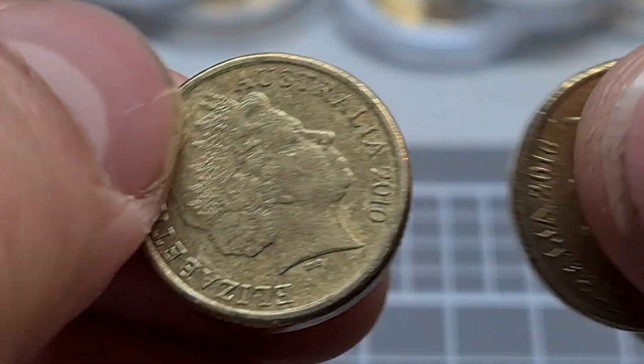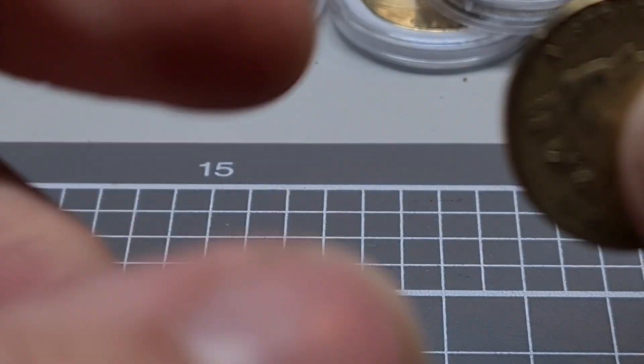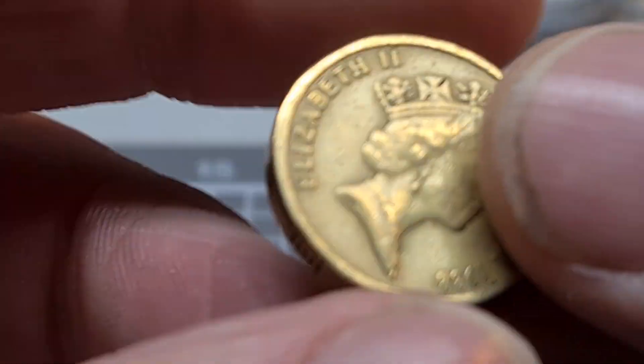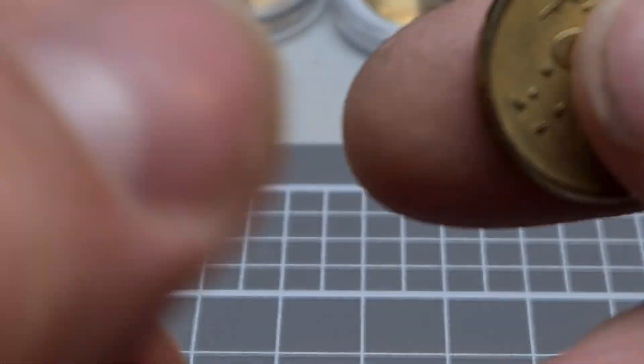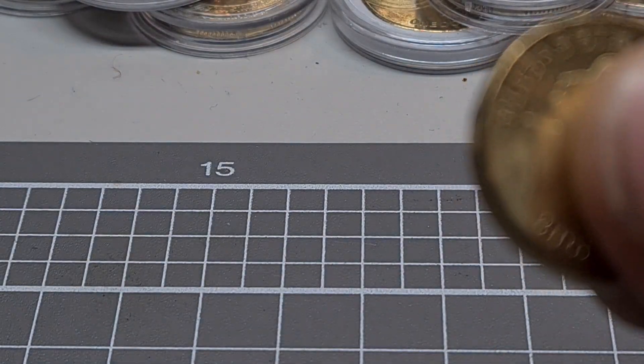Alright, let's see what we can get. How many coloured coins do you reckon out of $100? I'm going to say three. Unless we get a dead roll, we could be in trouble. Okay, throw them in there, get them out.